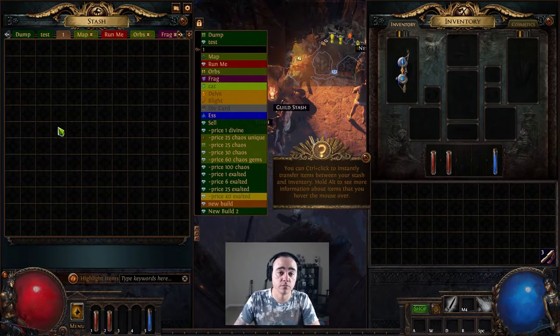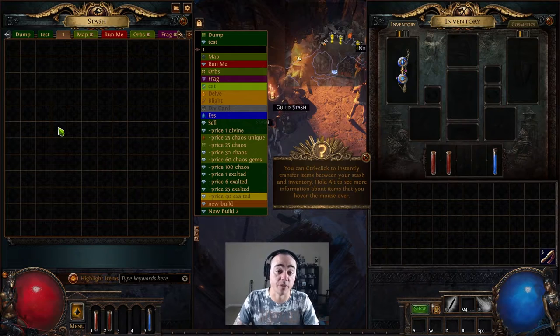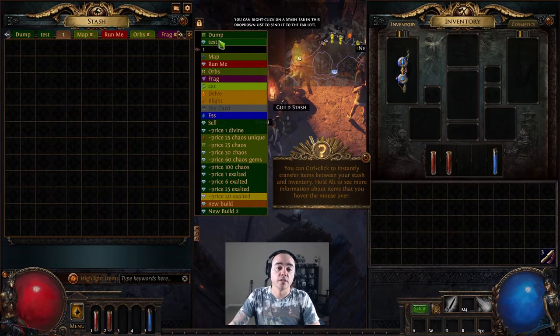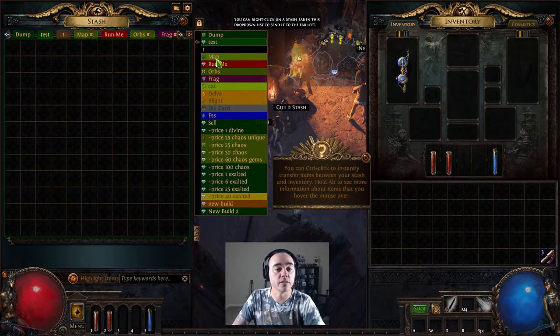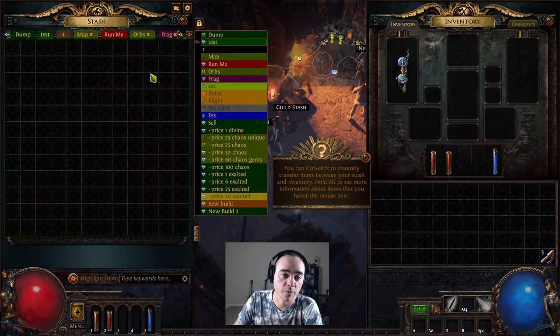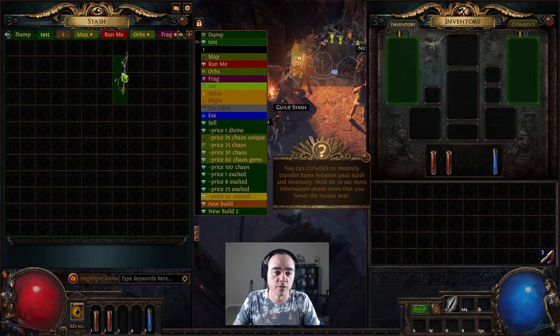If you want to play Solo Self-Found, you realistically never have to buy anything for the game. However, if you want to trade and participate in trade, you will need to buy premium stash tabs. They're not very expensive, but they allow you to list items for trade. You can right-click on a premium tab, set it to Public, and then price each item individually.